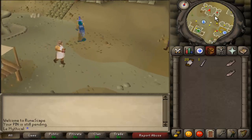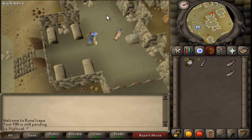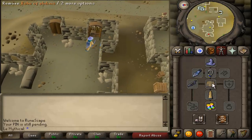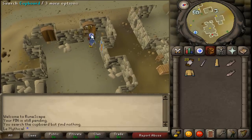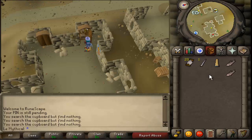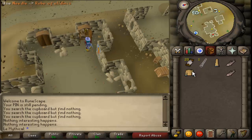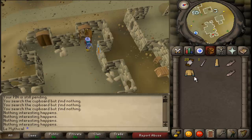If you want to get more than one set of Robes, just keep dropping it when you take it from the cupboard — I'll show you. You don't need 20 thread if you only get one pair, but I recommend you get more than one. Just drop it, pick it up until you have an inventory full of it, then pick it all up and use your needle and thread on it, and it will turn it into this colour and be able to be equipped.